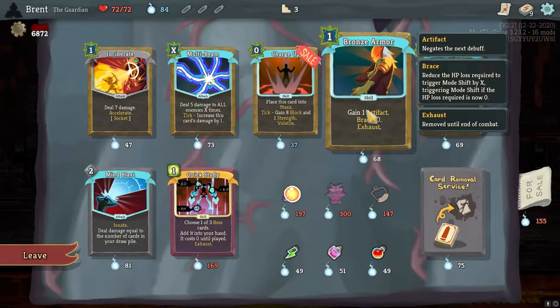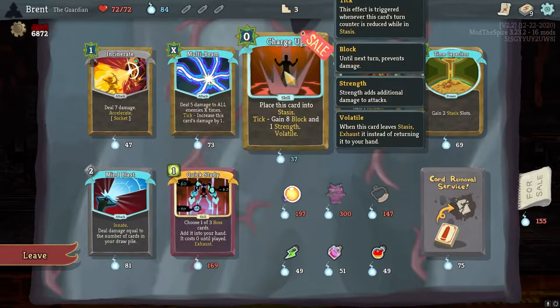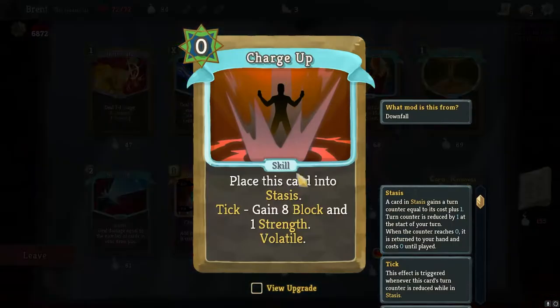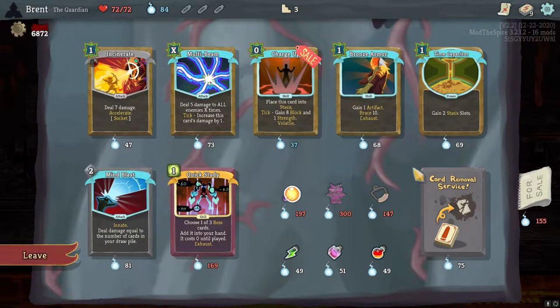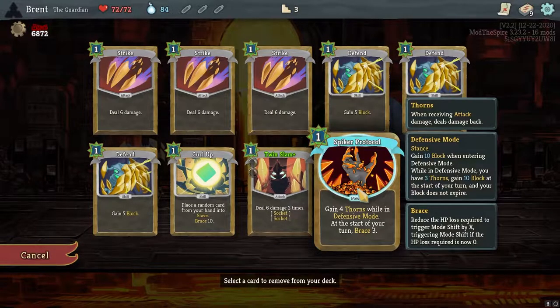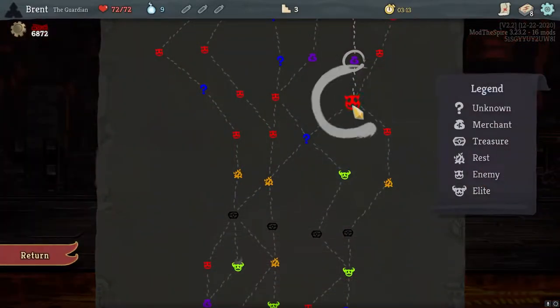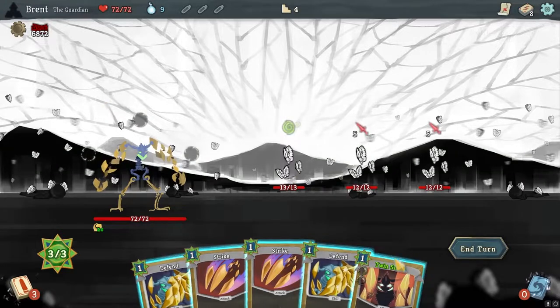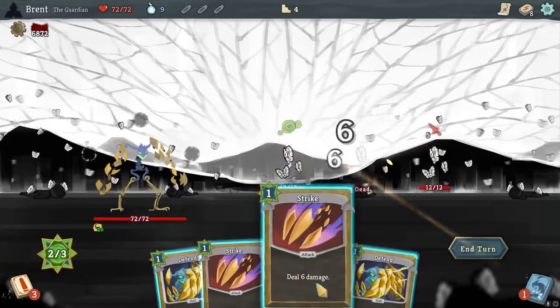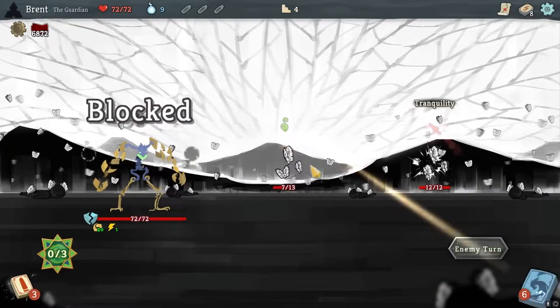Bronze armor is also very good — places a card to stasis at eight block. Ranked volatile. I'll upgrade on this one again. It costs one. Apparently just wants to go with the removal again. This is a power, so I think we'll get rid of another Defend. Keep the deck pretty small. The only problem I'm seeing here is a pretty severe one — we have elites coming up and we don't have a lot of damage, so we're really going to be looking for an attack card.